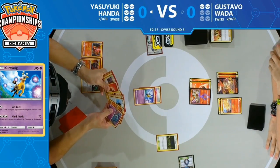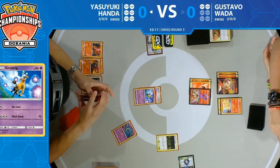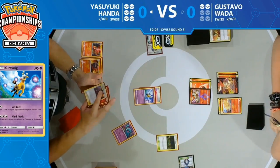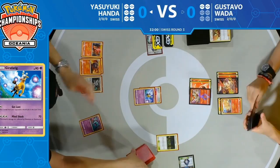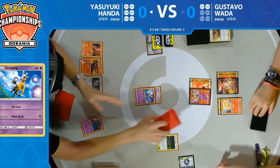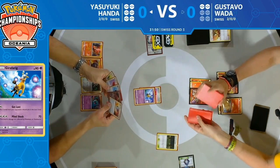What seemed like a very dominating start from Gustavo has now potentially swung back to Yasuyuki's favor. He's definitely prioritized finding that Wobbuffet. The Wobbuffet essentially does some of the same thing — your active Pokémon can't attack because it's a Prism Star, kind of forcing Gustavo to waste more energy and retreat to the Victini V on the bench.